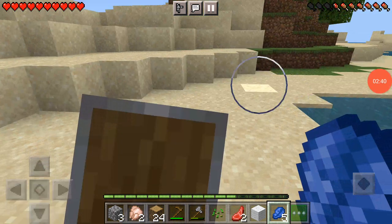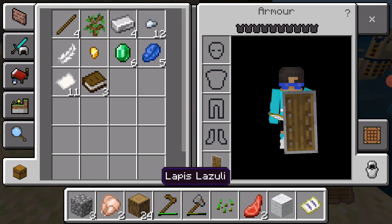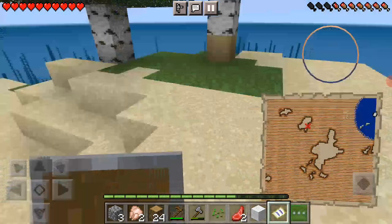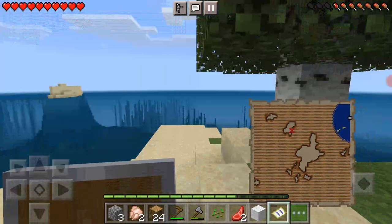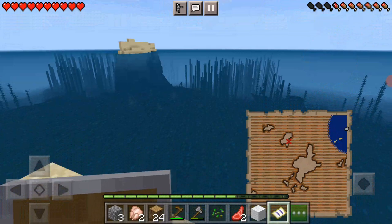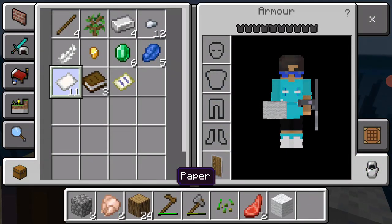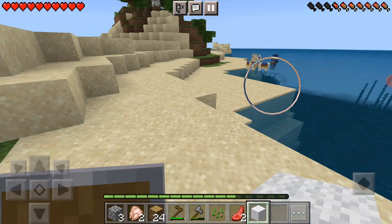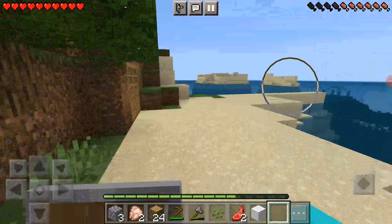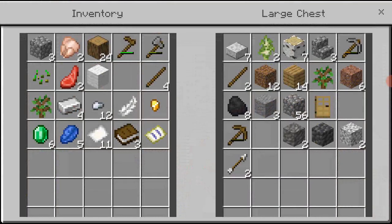Okay guys, we made it back. We didn't just get lapis — we got all the other things in our inventory. Sadly no gold, but there might be an island in the distance. I got some very useful iron so I'm just gonna turn one into a bucket, so if I find lava I can make a cobblestone generator.